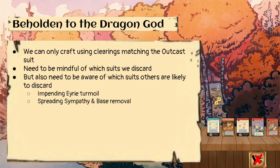When the Woodland Alliance spreads sympathy, keep an eye on which clearings are less defended and don't have martial law, adjacent to their current sympathy where they can spread. That suit will likely be added to the lost souls unless they spread using only bird supporters. Also watch for when a base looks lightly defended and there's something like a Warlord or Commander Eerie that could reliably take and remove that base — then the Woodland Alliance will have to discard all matching supporters.